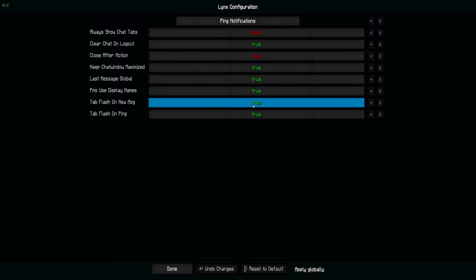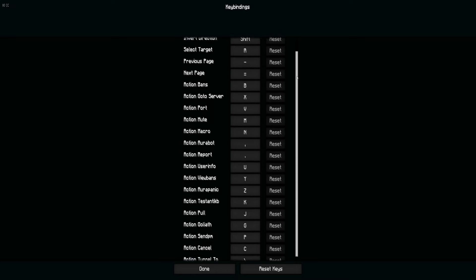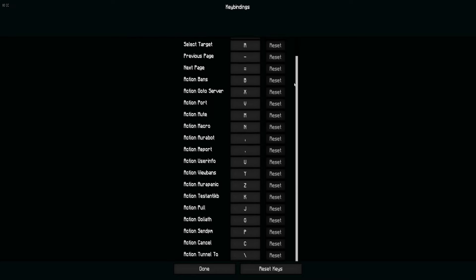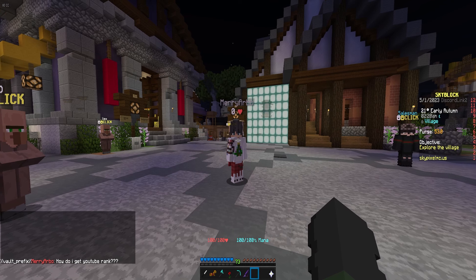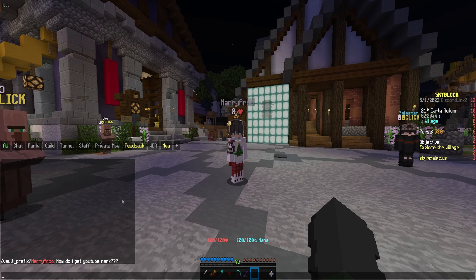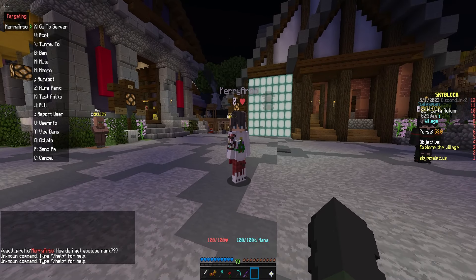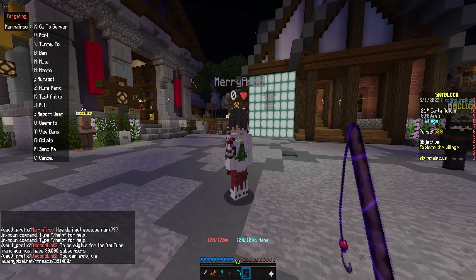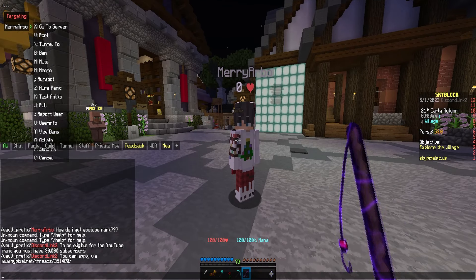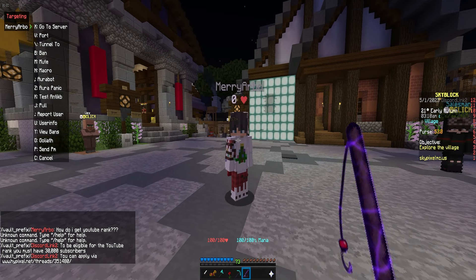Down here are the keys that they used. This was the mod that was given to all helpers, mods, and admins on the Hypixel network back around the 2017 era. You guys can see in the chat, Arbo asked how do I get YouTube rank. Usually what this mod would do is there would be a little arrow next to their username — you could click that arrow and a menu would pop up to chat with that specific person. I pressed M, 1, and 6, and right there in the chat: to be eligible for the YouTube rank, you must have 30,000 subscribers. Literally, all I had to do is press a few keys.